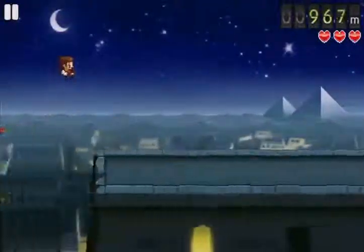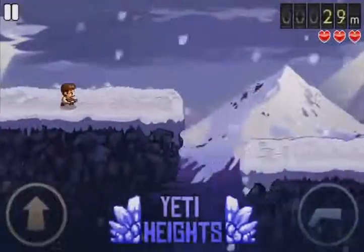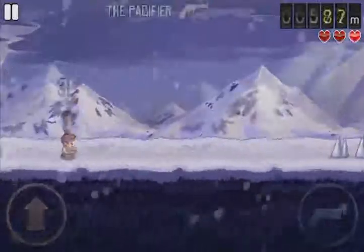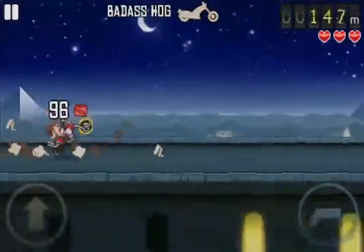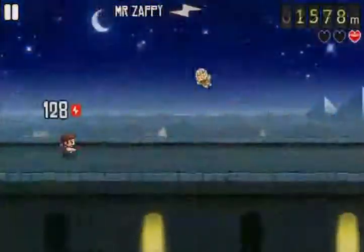In Monster Dash, you get transported through portals to visit scary worlds like the Zombie Metropolis and Yeti Heights, where you have to blast your way across each level. Along the way, you're given different weapons: a powerful revolver, a gas-guzzling roadhog, and an erratic machine gun jetpack are just three power-ups that will wipe out anything in your path.